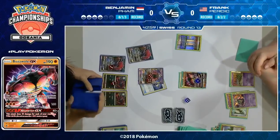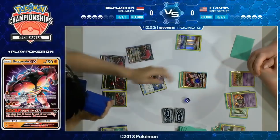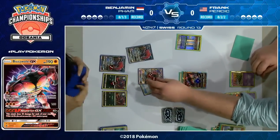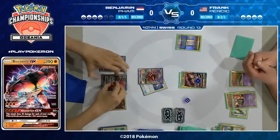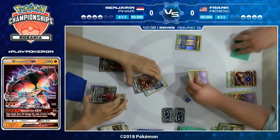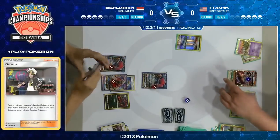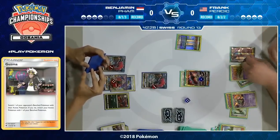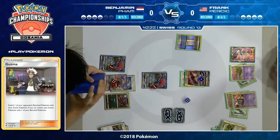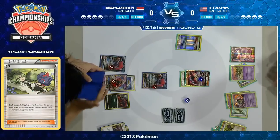Apply a little bit of pressure back. That Tapu Lele GX, just for a Double Colorless, can apply quite a lot of pressure and knock out that Buzzwole in two turns if Frank is unable to find a Fighting Fury Belt — we know a couple have been discarded already. There's a little misdamage being adjusted on the Tapu Lele. Benjamin found himself a Guzma and is probably just going to try to buy some time with this Trubbish. Frank has the answer though — he's got that Floatstone and can jump right back in. He's also going to play down his hand, and he's got another N. That Espeon EX he's just played down is very relevant when you're Jet Punching quite a lot.